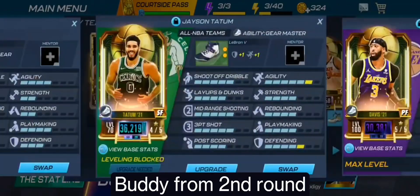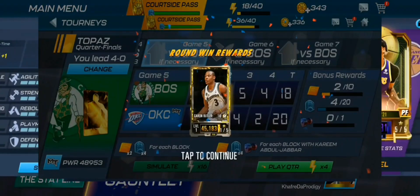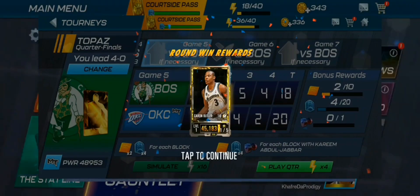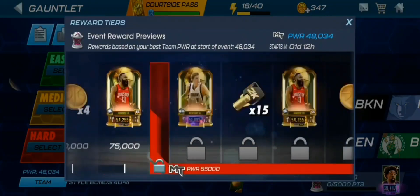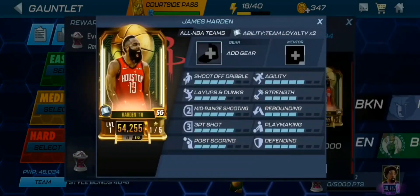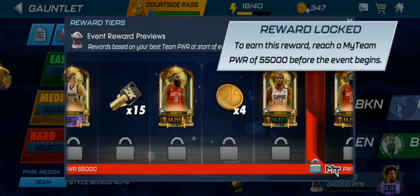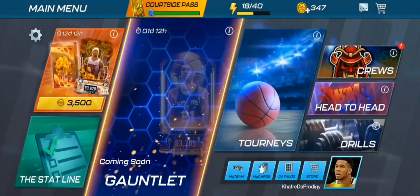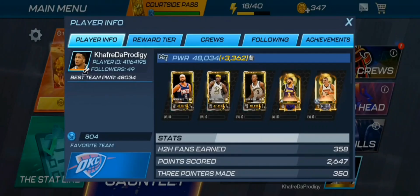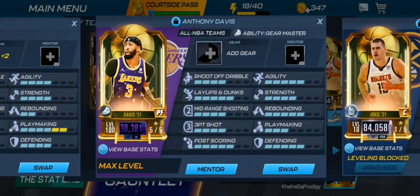The finals and conference finals are both going to be upgrades for the account. We managed to get the Karon Butler on our team — we got him from the Topaz third round. For the gauntlet event awards, starting out we'll get a DeAndre Jordan, Dirk, and James Harden. But if we reach 55K power we can get the Dirk, James Harden, and a Kawhi instead at the last reward. Can we do that? We're currently at 48K. Every card we're getting has been an upgrade, and we just finished the Topaz season.